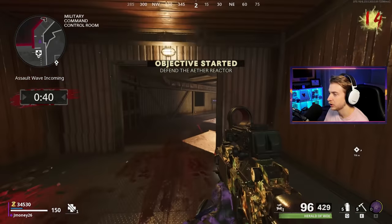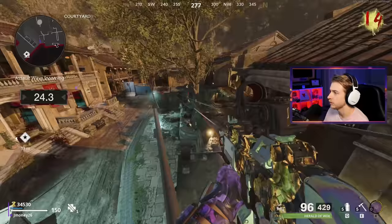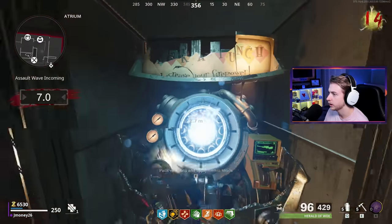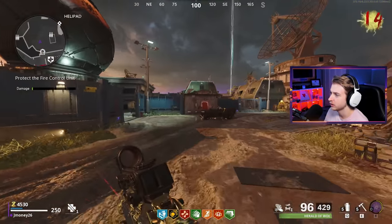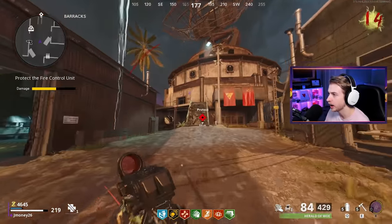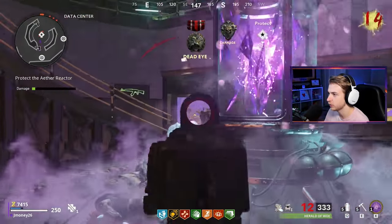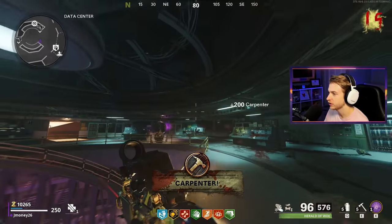There it is — assault wave at 14, I was one off. We have 34,000 points. We can go back, grab the perks we need, maybe even get Pack-a-Punch if we have some left over. Grab Stamina Up, Deadshot, Jug, Speed, Quick Revive, Death Perception, Mule Kick, and Cryo — we're all set. The assault wave has already started and we're not back yet. They're already doing so much damage to the control unit. Let them destroy the first one, come in on the second, and they sit still for crits. That first assault wave is always such a joke.